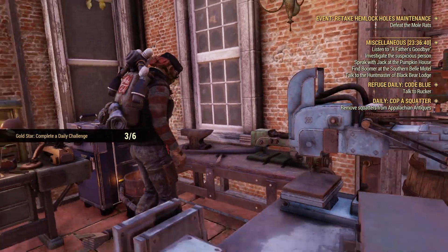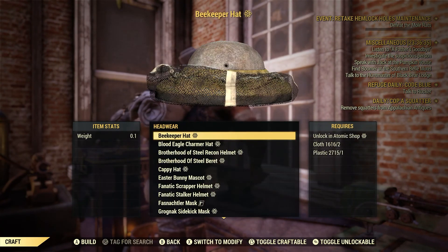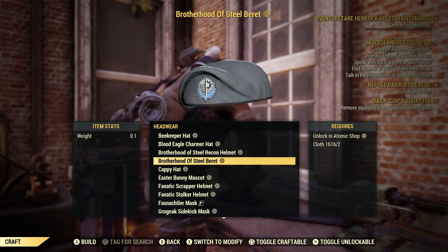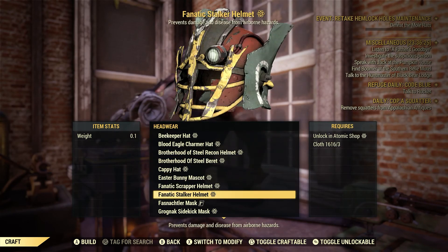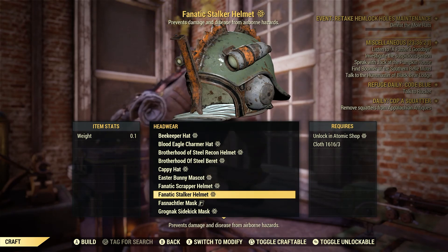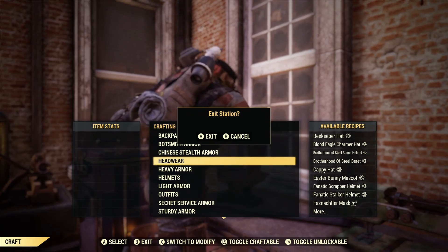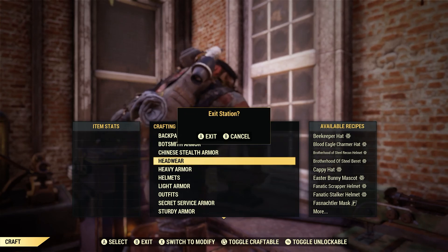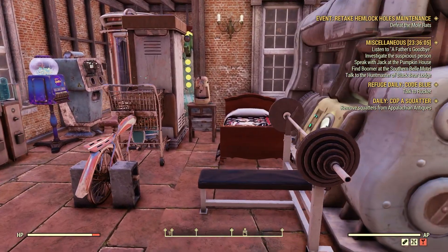I'll go to the craft bench for a second just to show you. Under headwear, it's going to be different for everyone. But there's some headwear like this hat here, this helmet — certain helmets don't count. Like this guy here won't count. These helmets won't count. For whatever reason, they're not considered headwear in terms of the daily. They're headwear in crafting, but they're not considered headwear when you're scrapping them for the daily — unless something's changed, which is a possibility, because this game changes all the time.